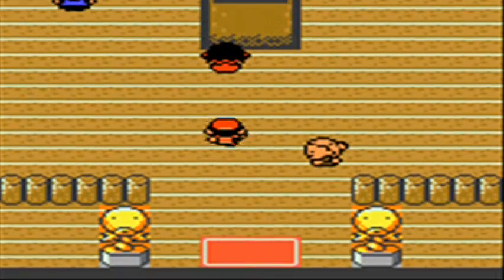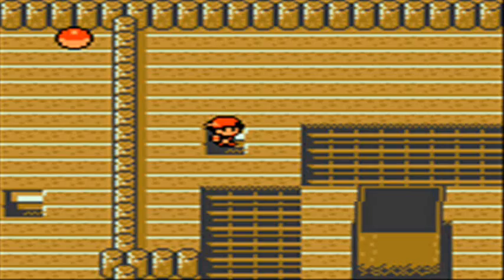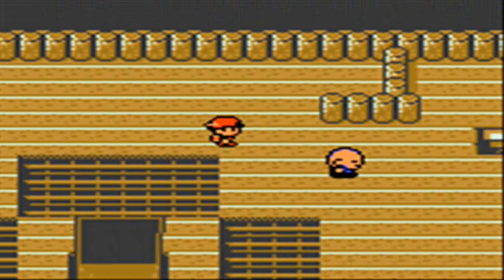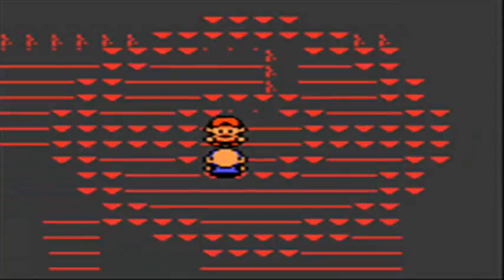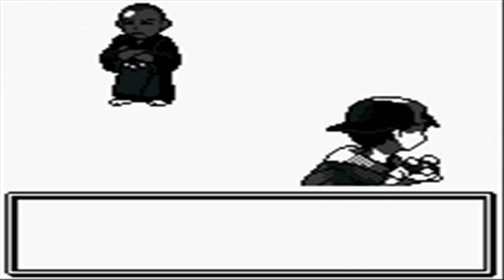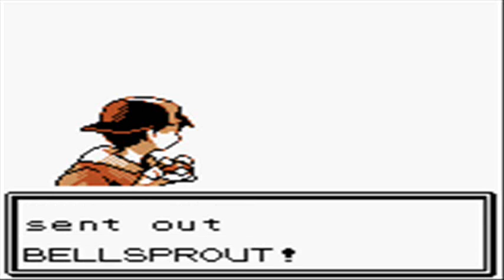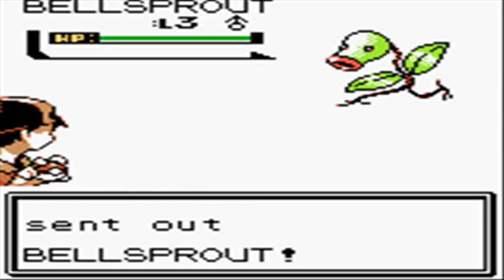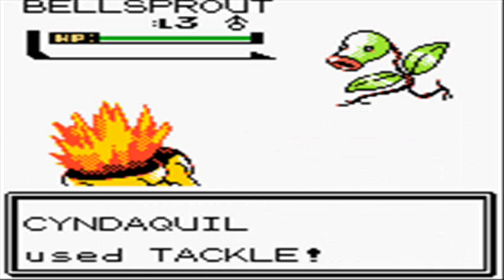To the right of the Sprout Tower there's a little bit of water — it's the only place where you can catch Pokemon in Violet City other than Sprout Tower itself. In the water area, when you get an Old Rod, which you'll be getting in the next part, you can go back and fish for some Magikarps and some Poliwags. Poliwags, of course, are the rare ones — only about a 15% chance — and the rest goes to getting a Magikarp.